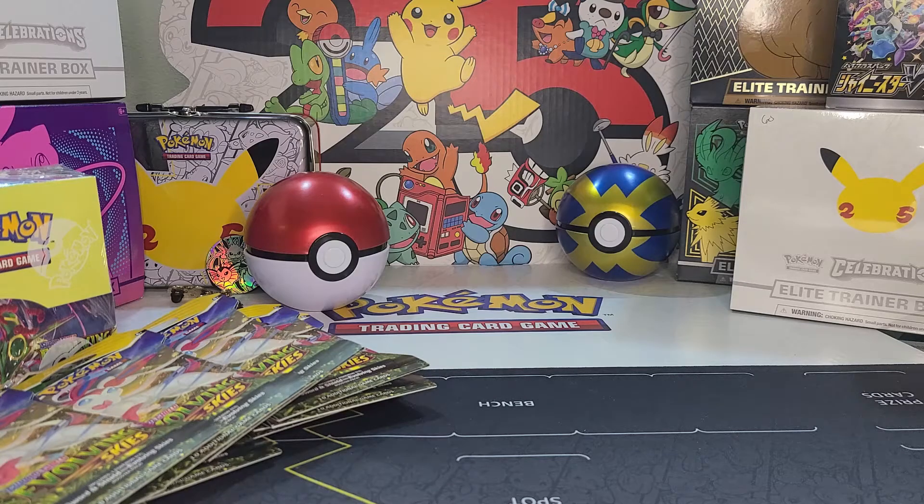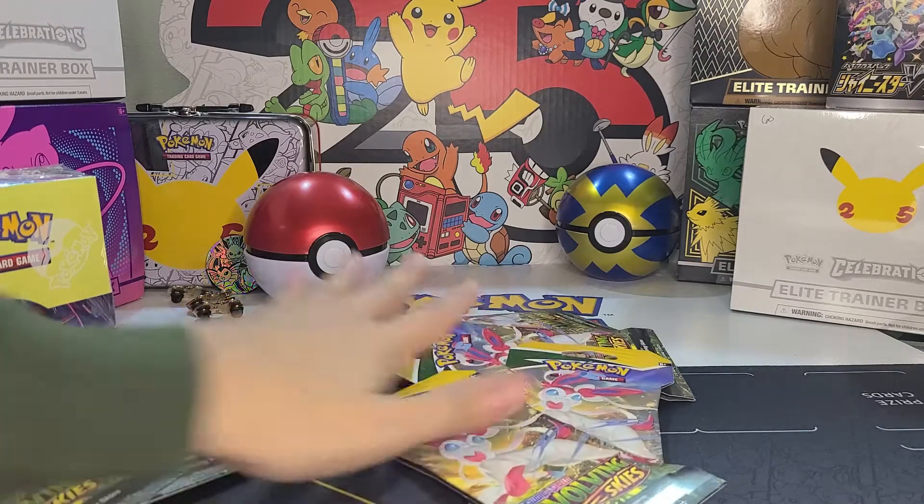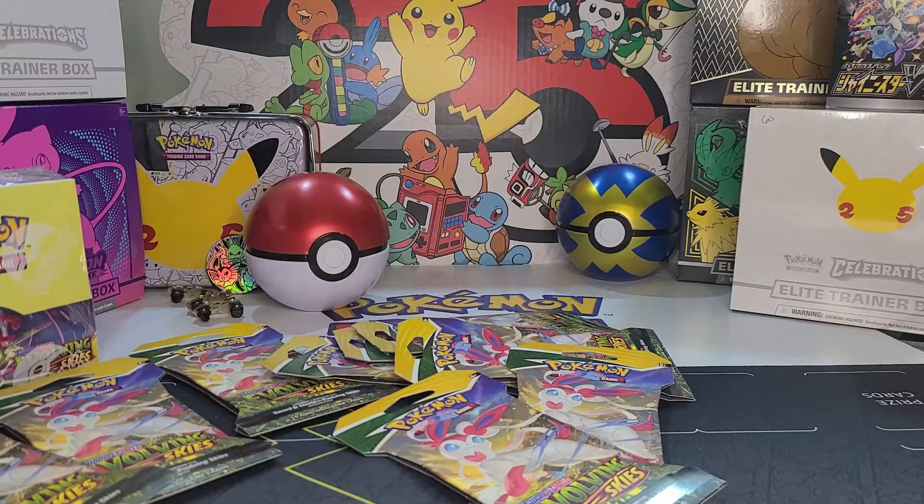Anyway, let's see what we open next time — maybe it'll be the Elite Trainer Box or the rest of our Evolving Skies blister packs and our booster box. Let us know in the comments what you guys want to see next. Let us know what you're looking forward to in Brilliant Stars and what you think the pull rates will be. Our Pokémon guy said how crazy are you going to go — I said I don't know, gotta see how the pulls are. Until next time, peace out!